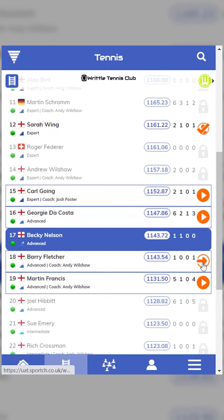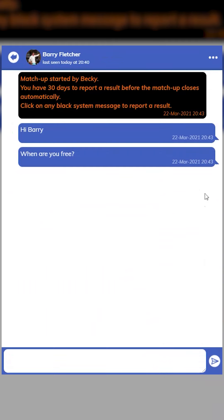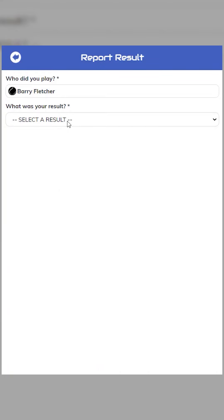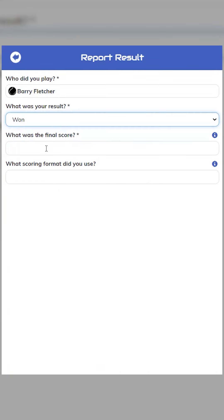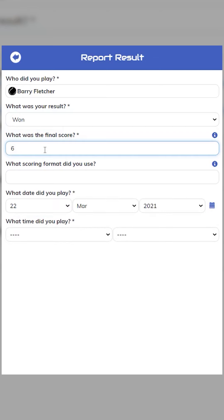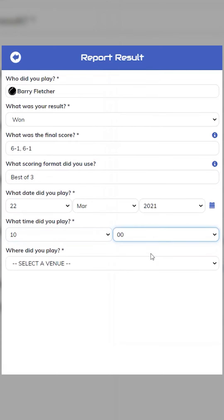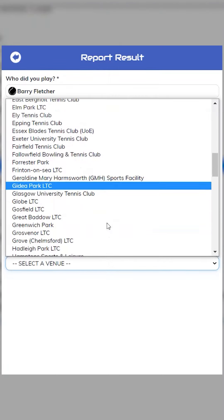To report a result, you simply go into the chat screen with the player you played, then tap any black system message or the three dots on the top right of the screen. Select who won, enter the final scores and format used, then select the date and time you played.